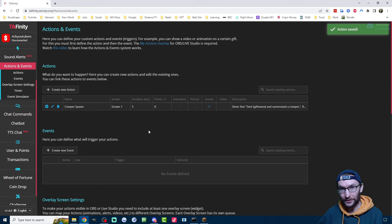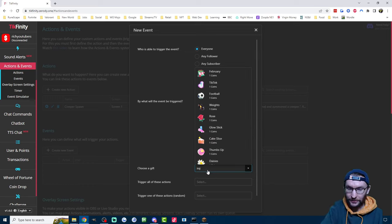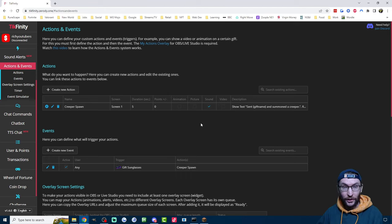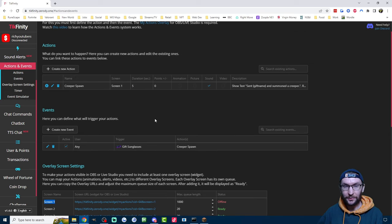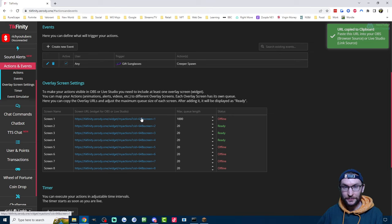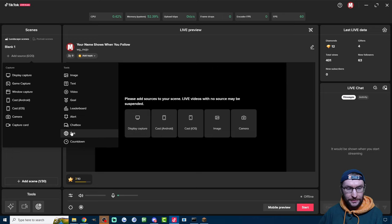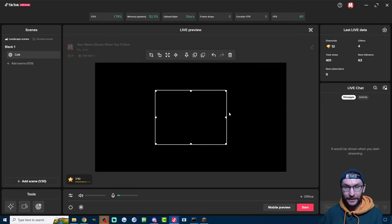Now let's assign the gift to this trigger. Create a new event — it's 'sending a specific gift.' In the example at the start, we're going to use sunglasses to spawn the Creepers. Choose sunglasses from the list of gifts, and trigger all actions is the Creeper Spawn action. Press Save. If you're just a phone streamer, your job there is done. However, for Live Studio or OBS users, there's an additional step: copy the screen link. Make sure the screen number matches the screen number your Creeper Spawn action is on, and click on the link to copy it to the clipboard. Also increase the queue length to 1,000 just in case you get sent a lot of gifts. In Live Studio, click Add Source, click Link, and paste in what you copied from Tickfinity — make sure Turn On Sound is enabled. In OBS, under Sources click the plus button, click Browser, give it a name like 'Tickfinity Screen 1,' replace the URL with the screen URL, and click Shut Down Source When Not Visible, then press OK.